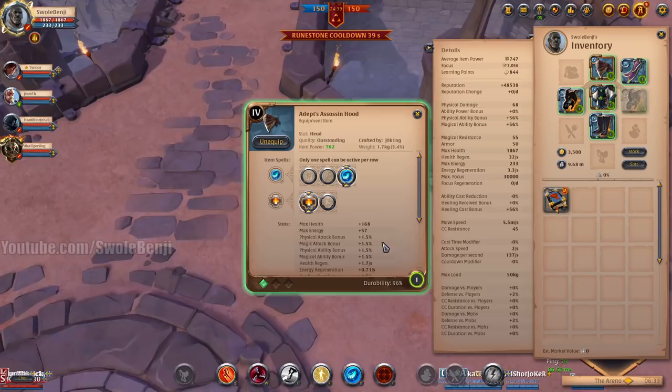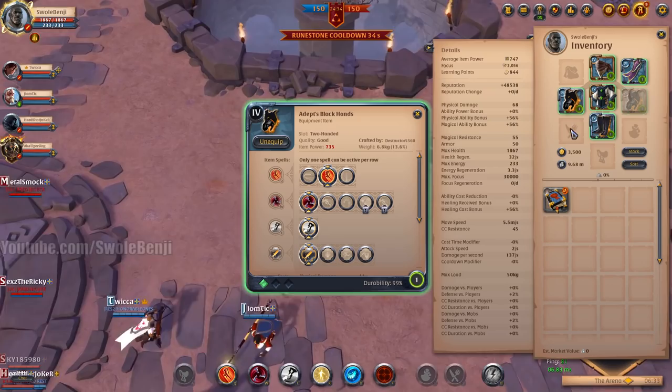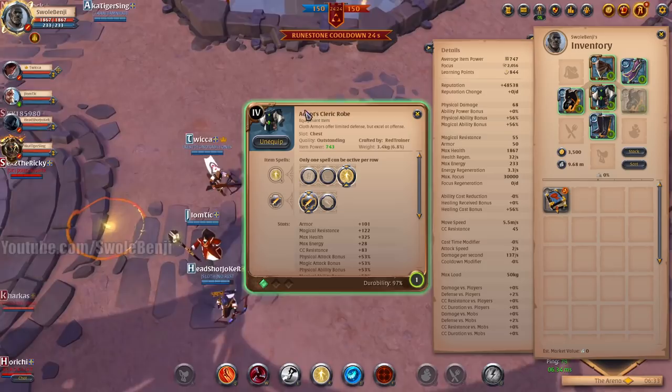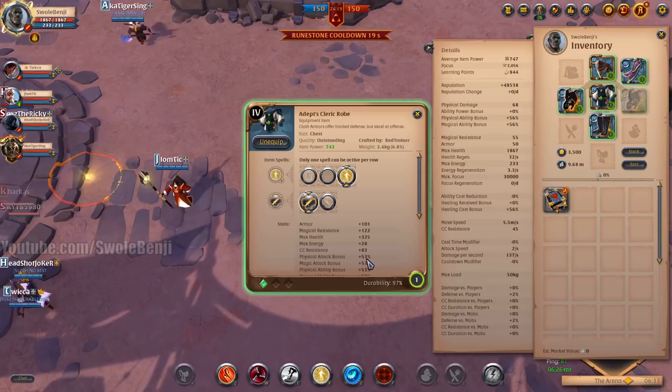The rest of the build is Assassin's Hood with Meditation and Balanced Mind. The passive doesn't really matter for Black Hands — I just used the first one. Cleric Robe with Aggression. The reason you use Cleric Robe is so that you can be immune to damage while you get your cooldowns back. Also, if you use it offensively, you'll do 30% more damage.